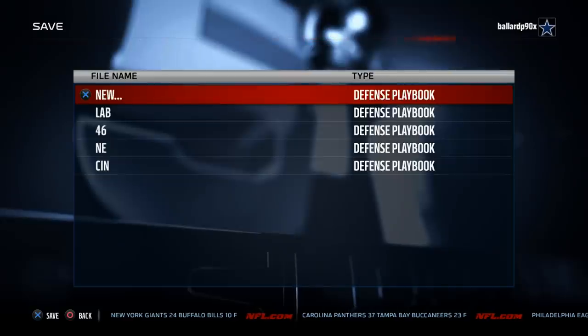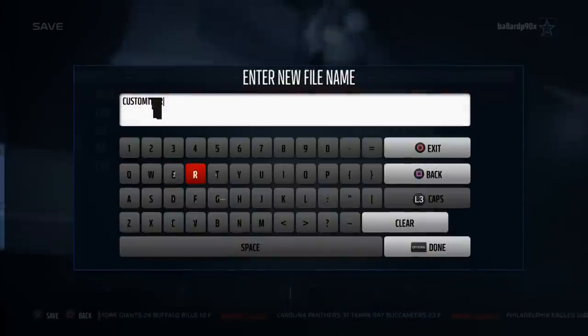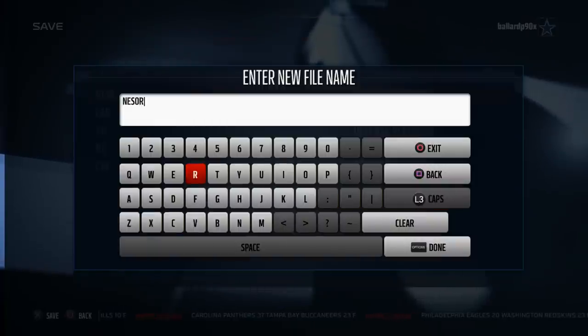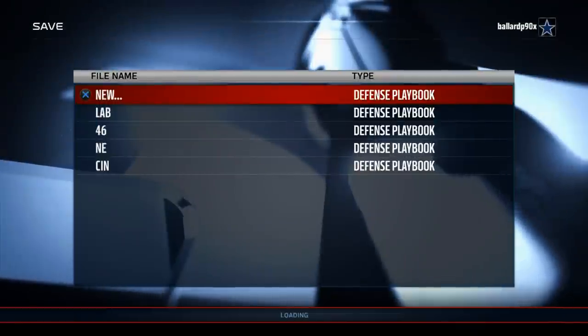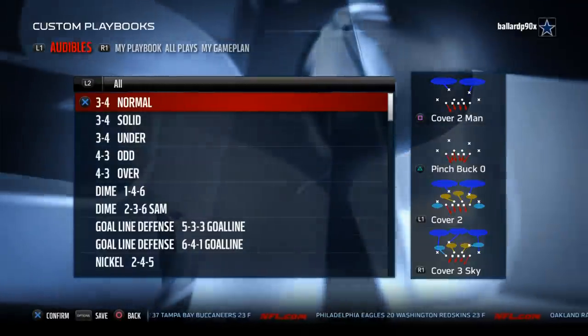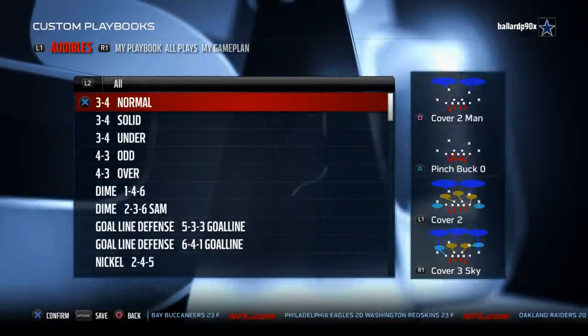Be sure to save your audibles once you're done creating them. I like to label them 'scheme of the week' just to let myself know what these are. Anyway guys, that's the video — I hope you enjoyed it. Remember, if you like what you see this week from the 3-3-5 odd, I recommend checking out our New England Patriots defensive guide. It's only $10 on sale right now.